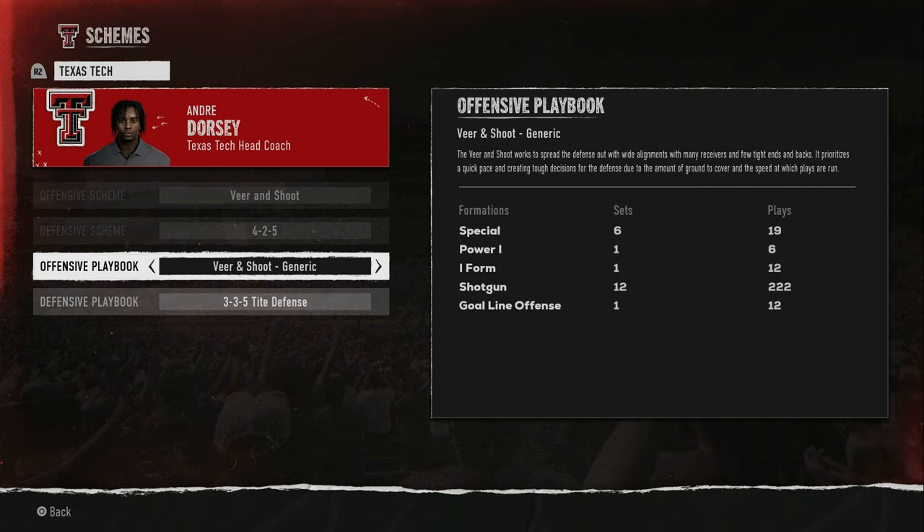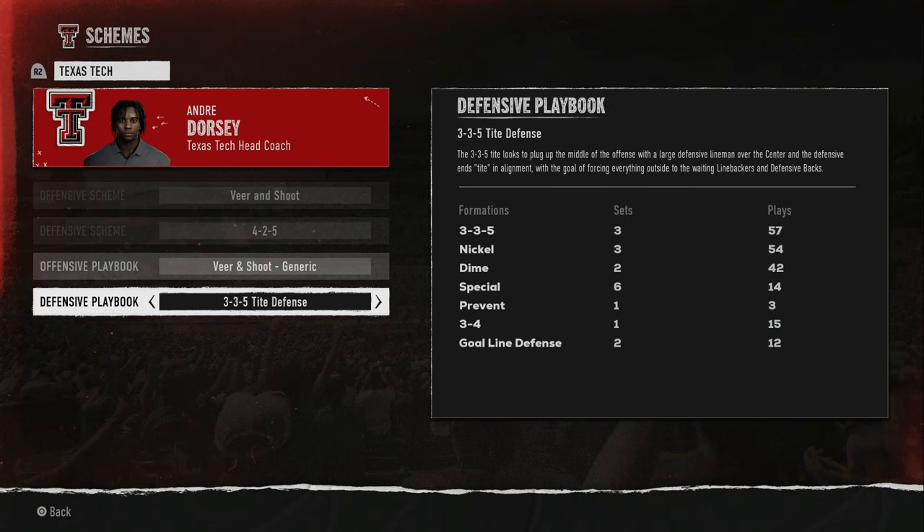On defense, I was running a 4-2-5 and I noticed I didn't have very fast linemen. I asked myself why I was running a 4-2-5, so I switched to the 3-3-5 tight defense. The difference between the 3-3-5 and the 3-3-5 tight or 3-3-5 stack is significant.